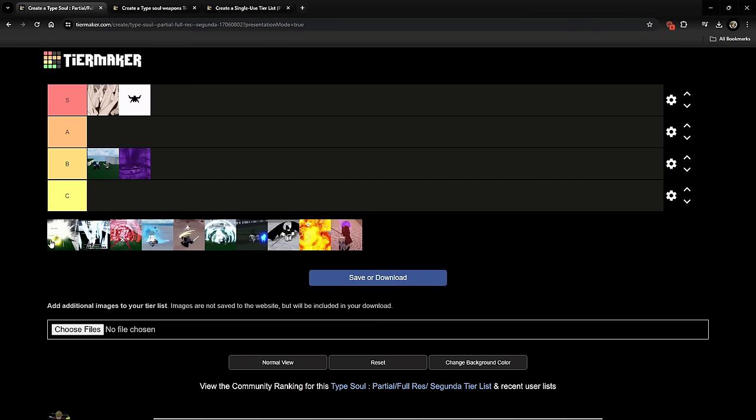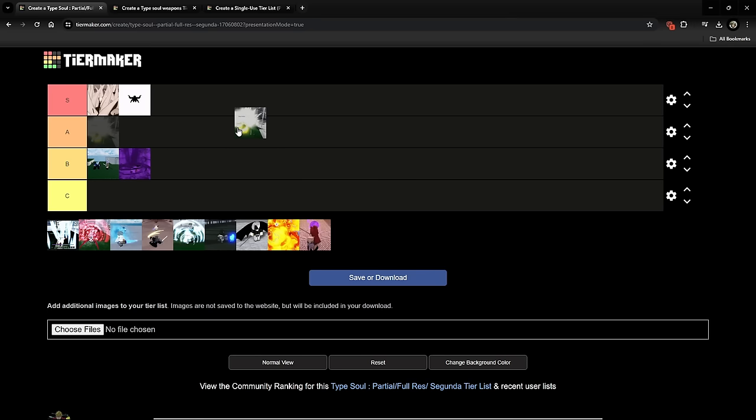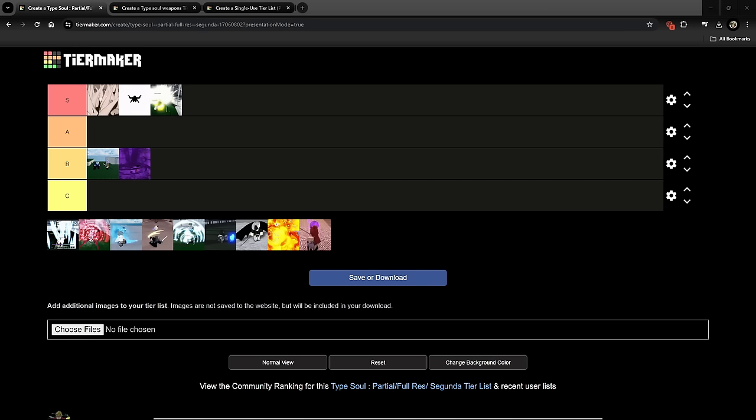Next up we got Storm. Storm is actually really good — the partial moves are very good and I've been seeing it used competitively a lot recently. It has a segunda and it's obviously busted. I put it in low S honestly, just because one of the segunda moves got reworked which buffed it, and the segunda was already in my opinion the second best one in the game. In segunda you turn into Enel — you start teleporting to everyone and one-shotting them with no cooldowns whatsoever and a lot of stun. It's like lightning Bankai but you can teleport everywhere.